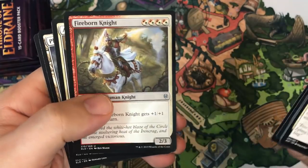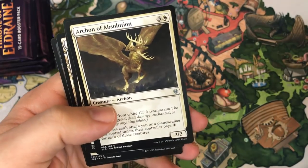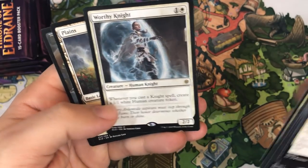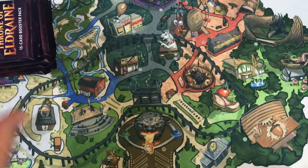Sir Cara the Bold again, Fireborn Knight, Archon of Absolution. Worthy Knight is our rare — that's a pretty sweet one; I kind of like that card. The Knight decks haven't done much, but who knows what could happen in another week. Things could totally change if they do ban something, which seems pretty likely.